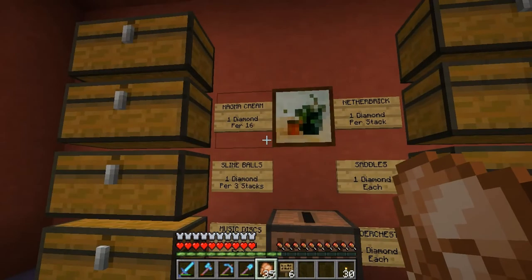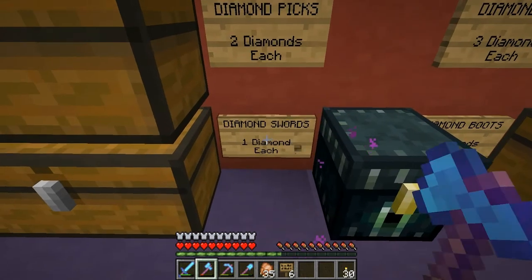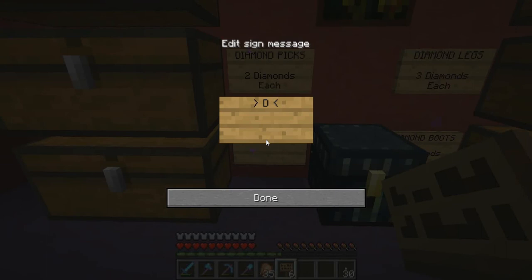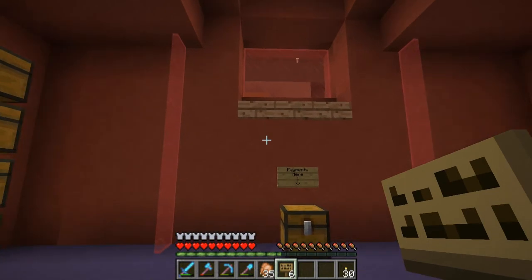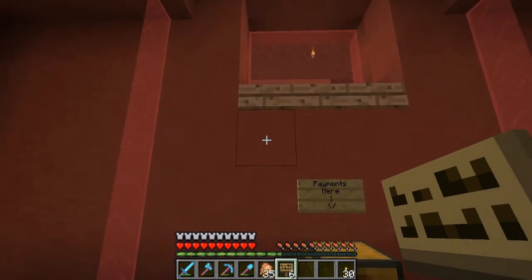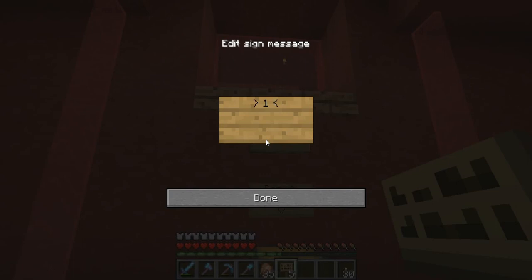Basically what we're going to do — let's start on the swords right here. We'll change from diamond swords — I need a better name for these, to be honest. If you have any ideas for a good currency name, let me know in the comments. For now I'm just going to call them Zade Bucks. So a diamond sword is one Zade Buck, and we'll put up a sign: one Zade Buck.